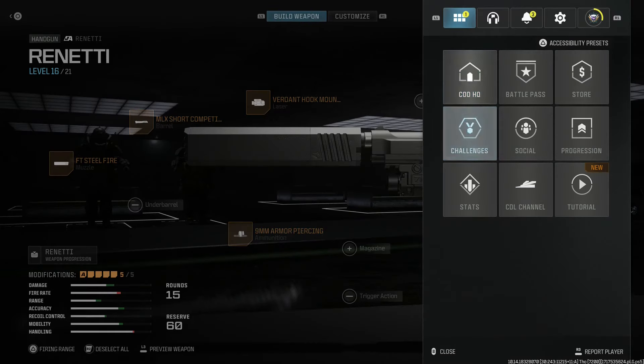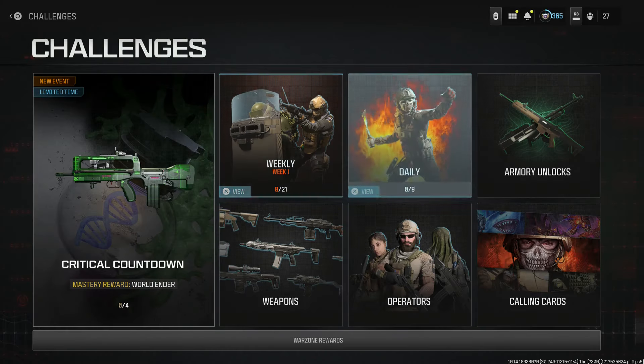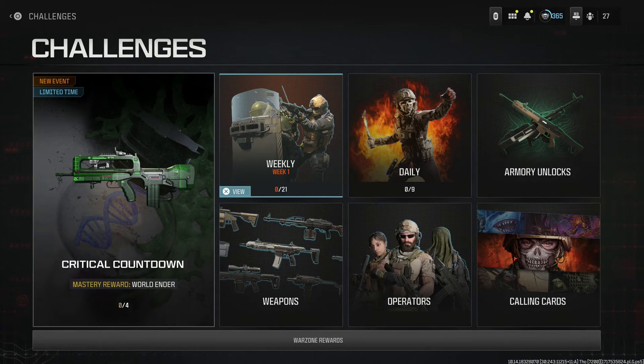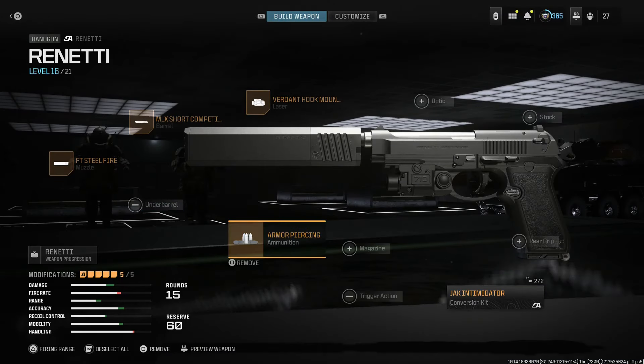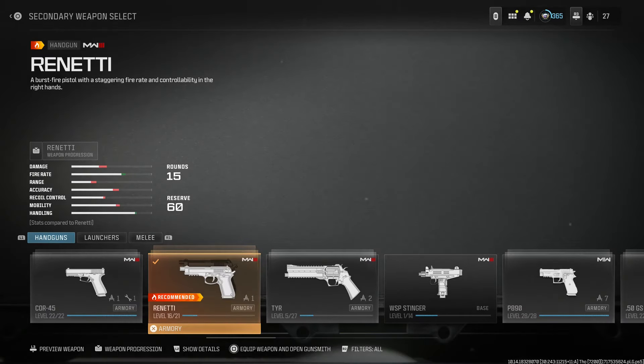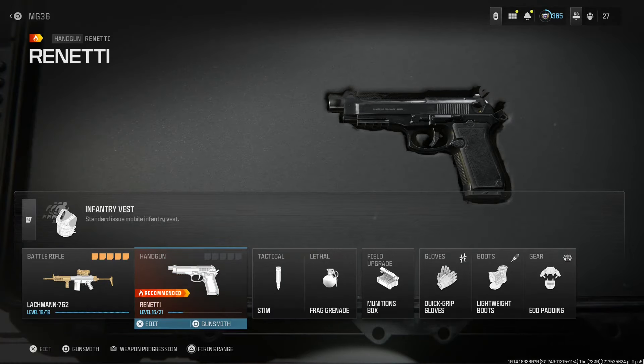For the challenge, I'm not sure you can look at these in multiplayer — the weekly challenges are not available, but all the ones we've covered are already available. Just check multiplayer under the conversion kit itself. With the Jack Intimidator, it'll tell you the unlock challenges. I'll pin it — whoever puts it in the comments, I'll pin it down below — so check the comments, it'll be there. So obviously the Jack Intimidator is the one we want. Let's select the base Renetti and build this thing up.